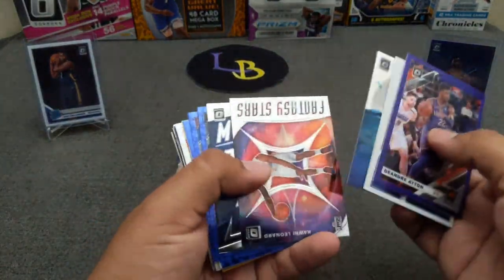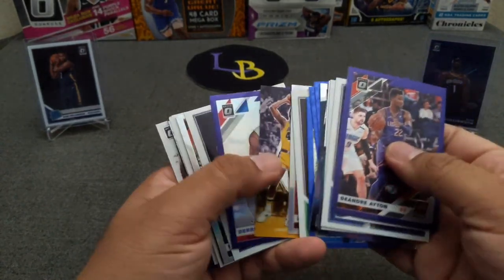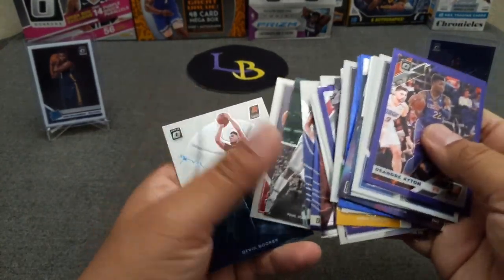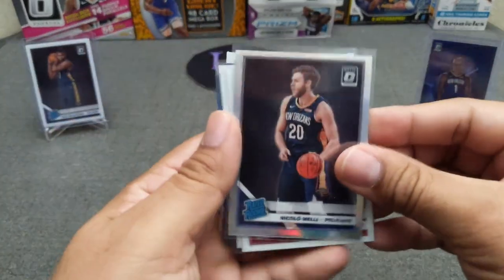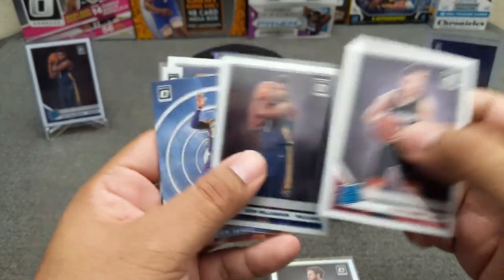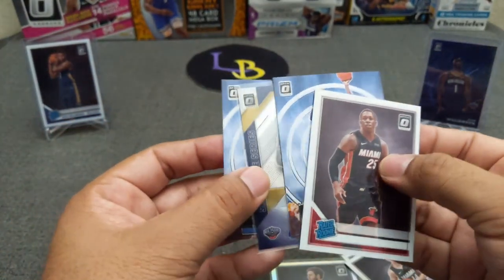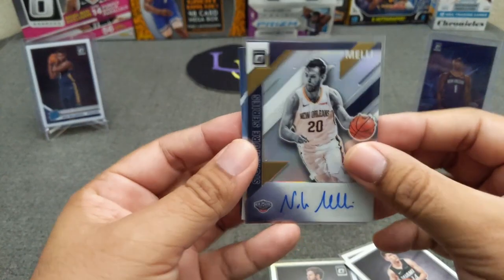Some nice rookies — much better than the last opening, definitely an improvement. No Ja came out of this one, so maybe he'll be in another box. Bigger highlights: a hollow of Melli, Mr. Zion base banger, a couple of LeBrons, and the nun card.